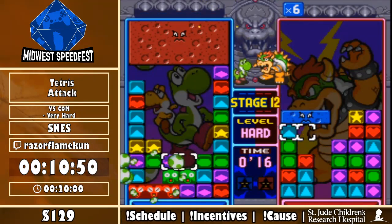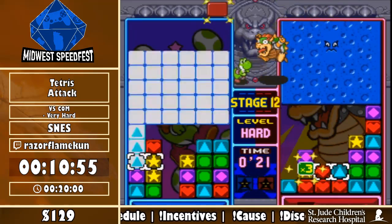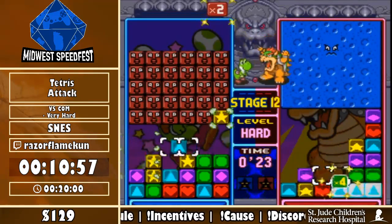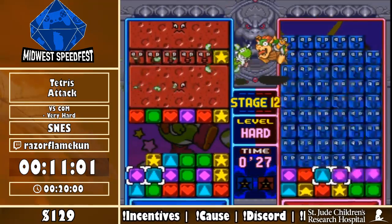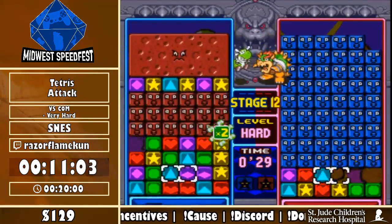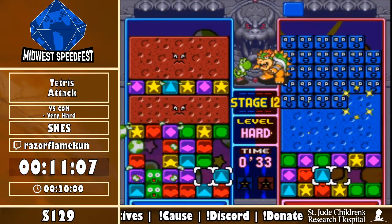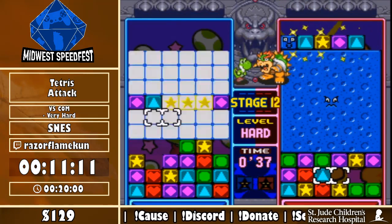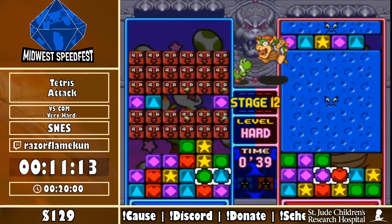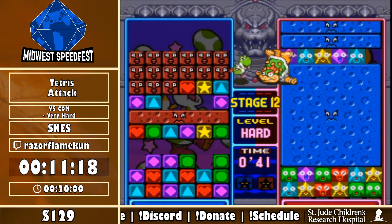The time will stop the very moment Bowser is defeated, which is basically when his curse disappears. We almost had him there — oh, Razor might get him here, this is a very bad stack for Bowser. There it is — and that is time!